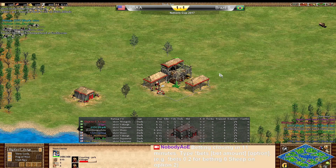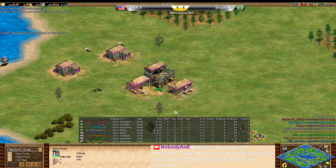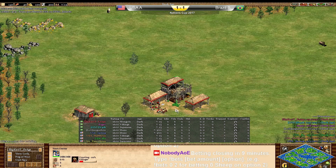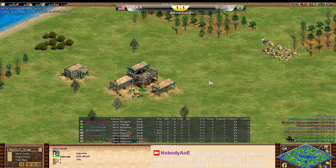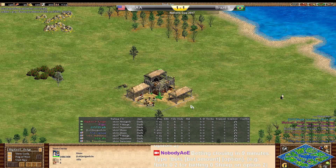Let's introduce the Brazilian team first. We have red, purple, teal, and gray. In the flank position, we have Dogal playing as the Vikings. In the pocket position, we have The Age playing as the Mongols. In the second pocket position, we have Stark playing as the Japanese. And in the flank position, we have Miguel playing as the Huns. This is our Brazil B team.